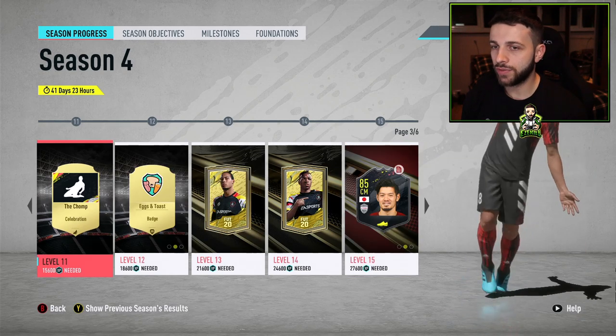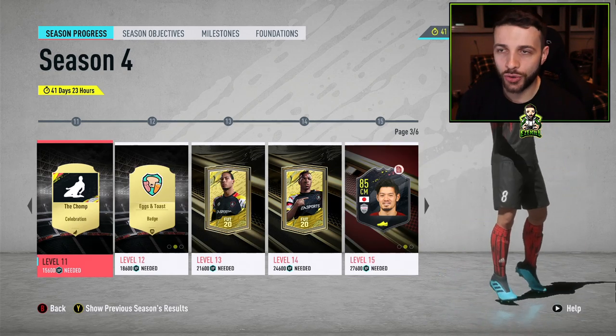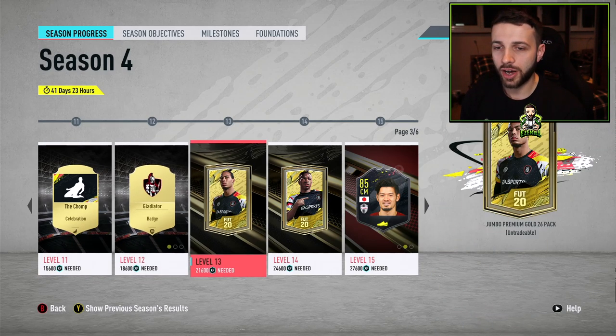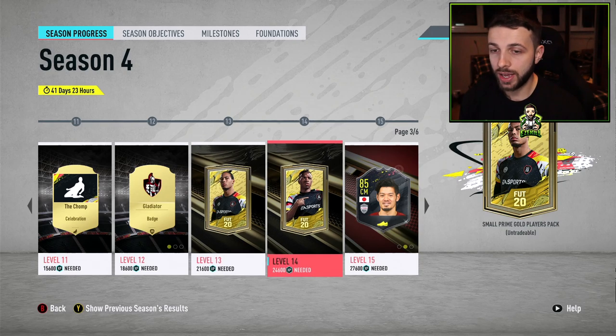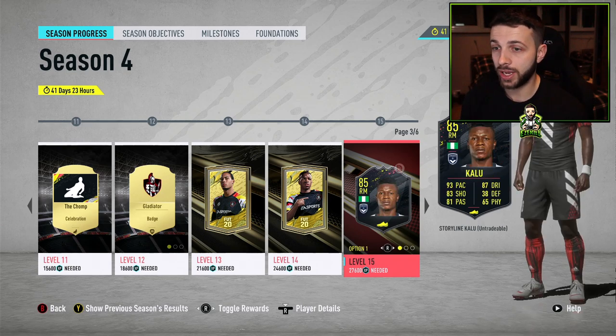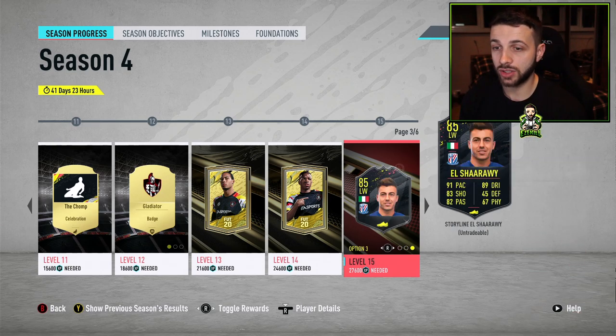On the third page we have the Chomp Celebration, which is another annoying celebration but I think it's pretty cool. We also have different badges — Eggs and Toast and Gladiator. There's also a Jumbo Premium 26 Gold Pack and a small Prime Gold Players Pack. And now we have a choice between three different players which look pretty decent.